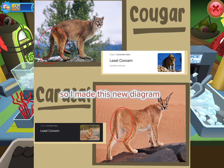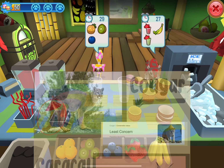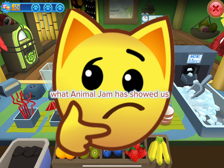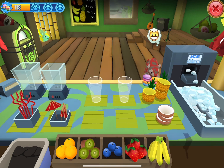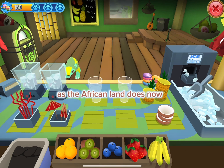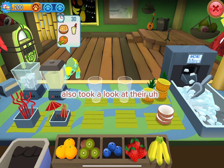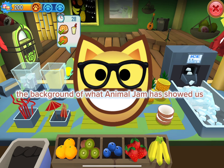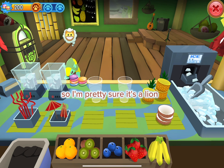I made this new diagram of the caracal and cougar. The tails are very different from what Animal Jam has shown us — they don't have a tuft to them as the African lion does. None of them are endangered either. I also looked at their environments and it doesn't really match the background that Animal Jam showed us.